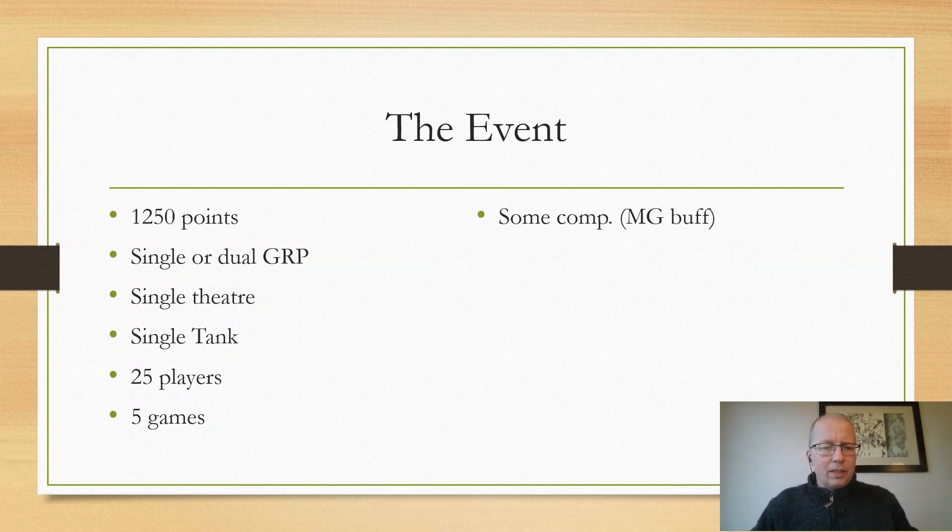It's got right now 25 players, and I know that if they end up with an odd number of players, one of the TOs will do some stand-in each round to play a game. There will be five games over a weekend and there is some comp being applied — a little bit of changes to the rules. For instance, infantry-borne medium machine guns in teams have got a little bit of a buff. I think they took this from the Jugger pack: if you target a unit and you can damage that unit, they automatically gain a pin. This encourages buying multiple medium machine guns — the cheapest ones you can get — because they are pin machines. They can automatically deliver pins to anything you point them at, which is really cool.